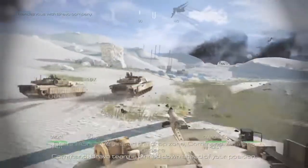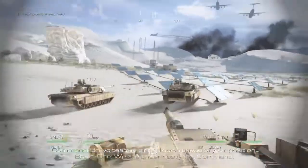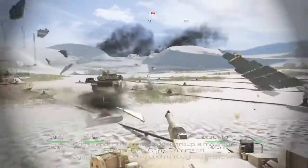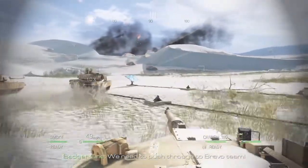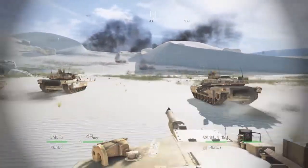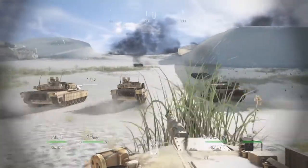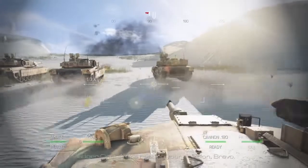Bravo team is pinned down under your position. Order heavy flare, Command! Hold tight — Backer group is moving in. Copy, Command. I'm ready to push through to Bravo team. We're nearing your position, Bravo.